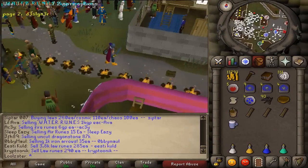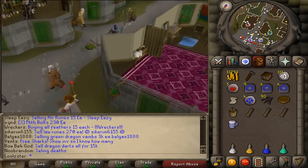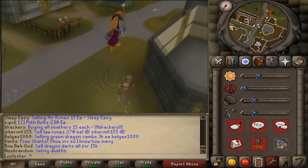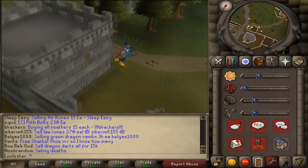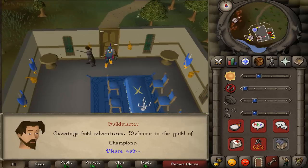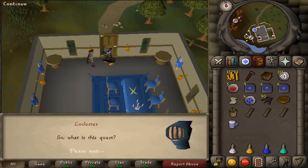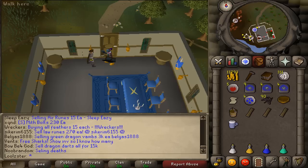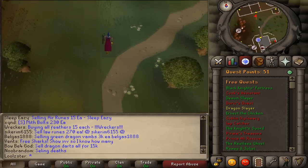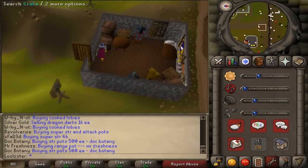You start at Varrock and walk to the Champions Guild, which is south of Varrock and then to the west. You need 32 quest points to get in. Talk to the Guild Master and ask for a quest. He is going to say that you have to go to Oziach, who is in Edgeville near the wilderness border.